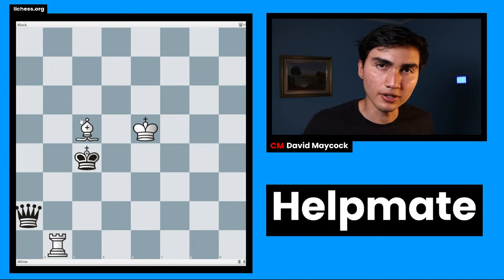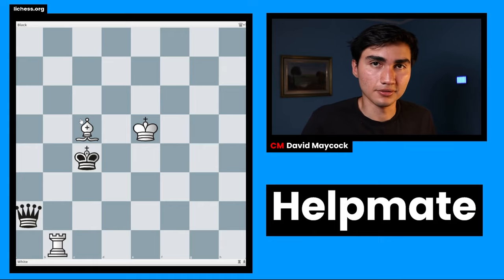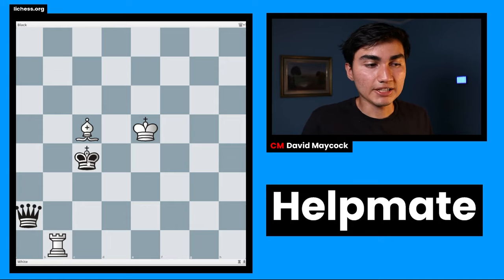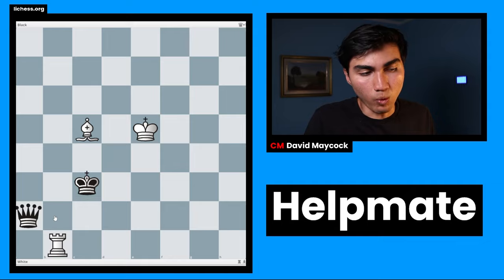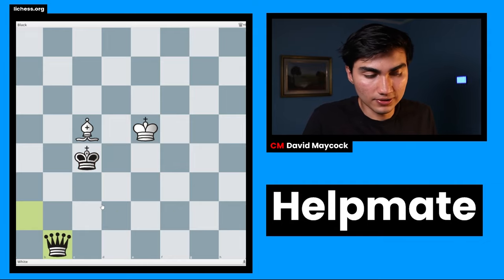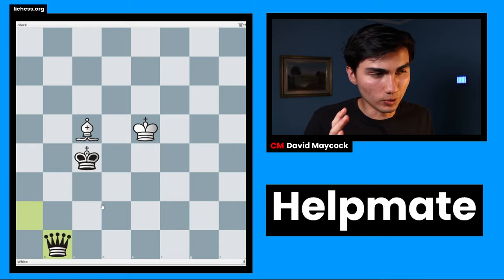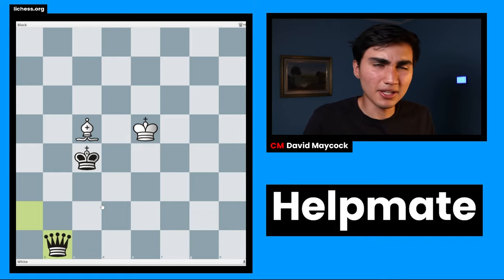Black to play — try to find a way to checkmate yourself as black. I know it's weird and unusual, but this is difficult. Pause the video. Black's first move is king c3. Why did black not take the queen? It is winning, but that's not the point — the point is for black to mate itself.